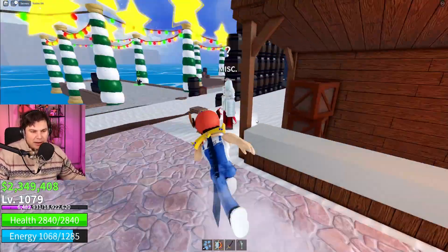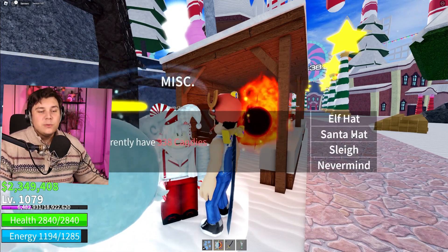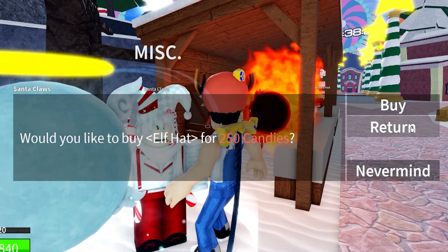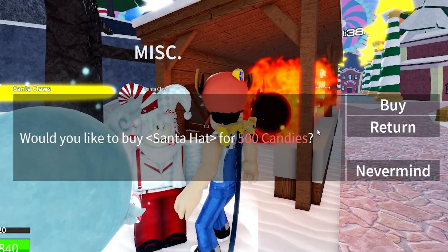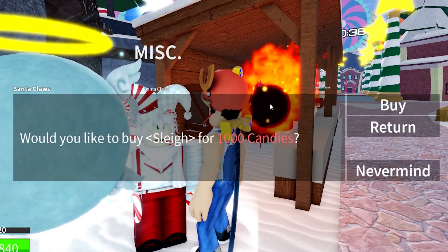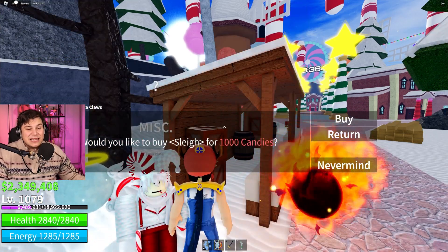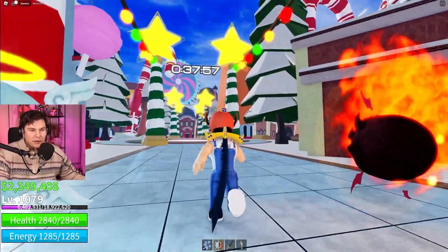When you walk in, first and foremost you'll be greeted by Santa Claus. This man will sell you three different things: an elf hat for 250 candies - pretty good deal, but honestly the elf hat is just the worst version of the santa hat, the santa hat's the better one. He also sells the santa sleigh. In total, all of these items will run you 1,750 candy.